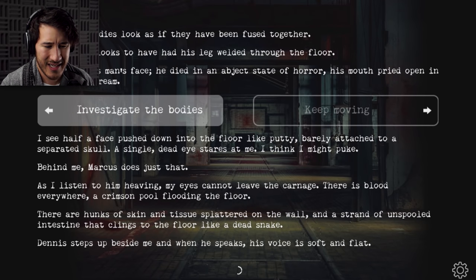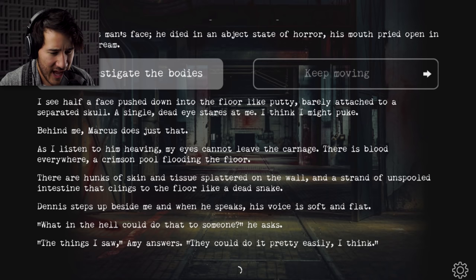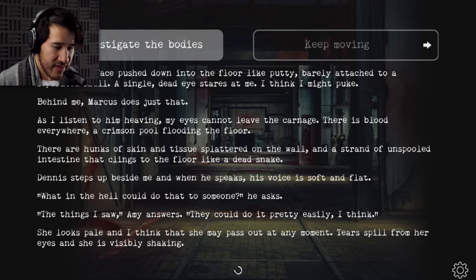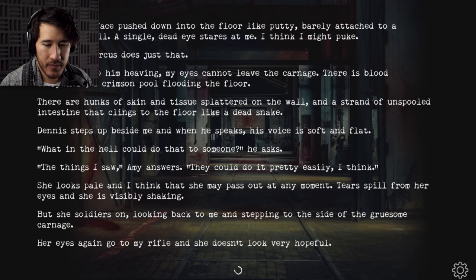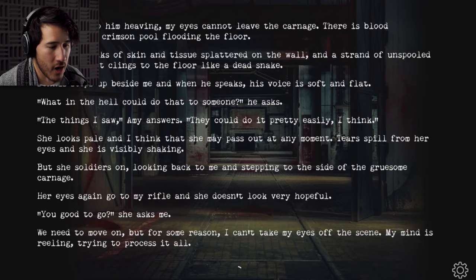We have to investigate the bodies — it's grim work, but we have to know. I see half a face pushed down into the floor like putty, barely attached to a separated skull. A single dead eye stares at me. Behind me, Marcus does just that — as I listen to him heaving, my eyes cannot leave the carnage. There's blood everywhere — a crimson pool flooding the floor. There are hunks of skin and tissue splattered on the wall, and a strand of unspooled intestine that clings to the floor like a dead snake. Dennis steps up beside me, his voice soft and flat. 'What in the hell could do that to someone?' 'The things I saw,' Amy answers. 'They could do it pretty easily.' She looks pale. Tears spill from her eyes and she's visibly shaking, but she soldiers on.